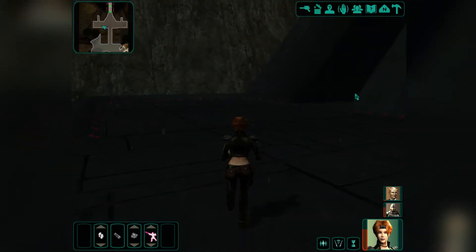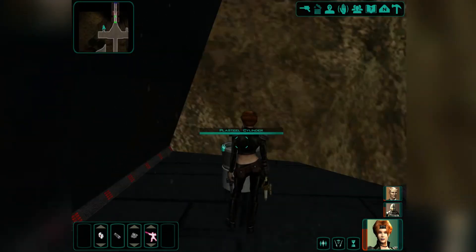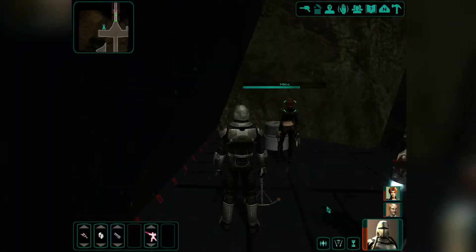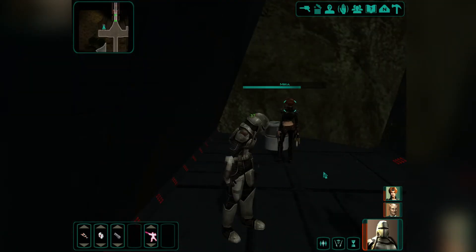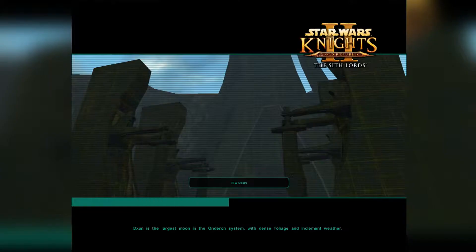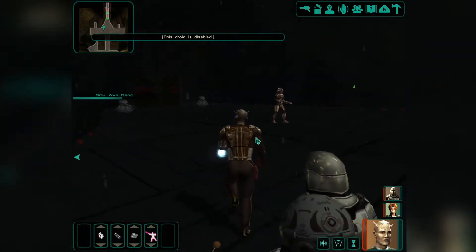Let's go this way — there may be someone hiding here. No one here. Let's have Mandalore heal us. We have a crystal — Eralam. You'll heal him and also damage everyone else a little bit. Perfect. Now we go further — the defense starts. Why are they disabled?